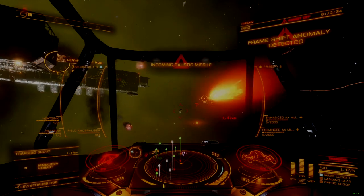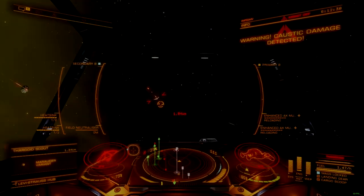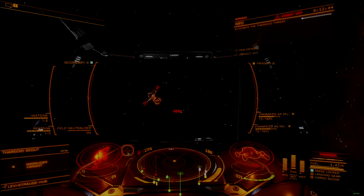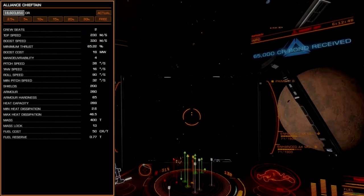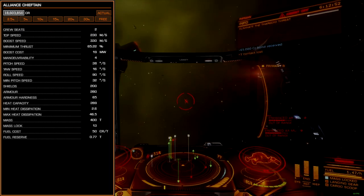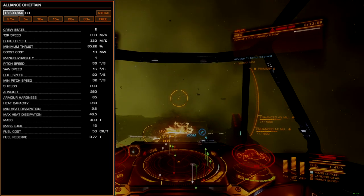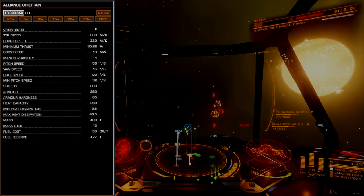The only barrier to entry with the Ripsaw is your credit balance. With a total cost of about $80 million, this ship is fairly expensive, but every successful Cyclops kill more than pays your rebuy cost. The Chieftain is an excellent all-around platform for AX combat and a personal favorite among the AXI. The ship is incredibly maneuverable, easy to find, affordable, and very much upgradable, making it an ideal next step from the small-pad AX ships.